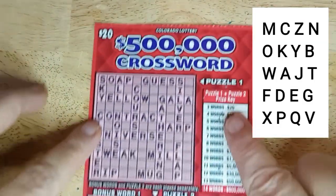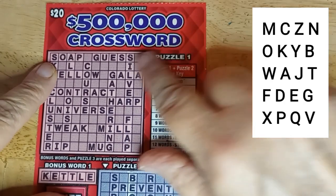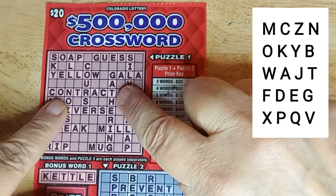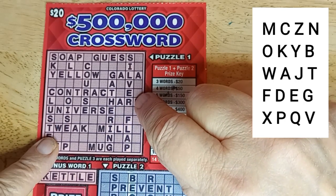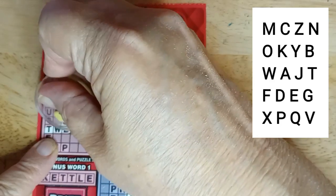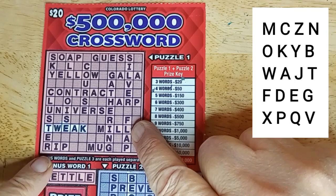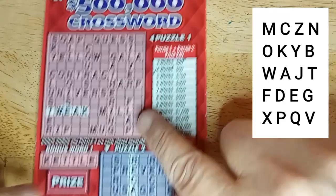I need at least two words on this top one. Letters should be over here. Soap — no S. Guess — no S. Yellow — no L. Gala — no L. Contract — no R. Harp — no R. Universe — no I. Tweak — T-W-E-A-K — we do have tweak! Mill — no I. No U either. All right. No win.